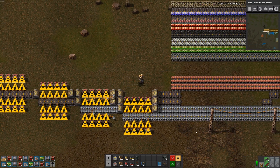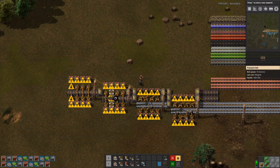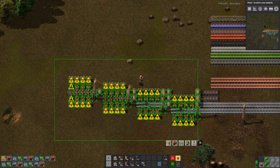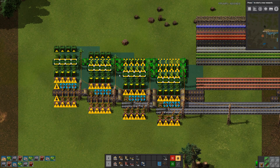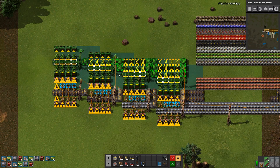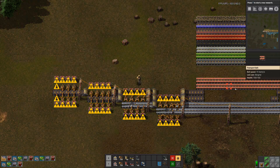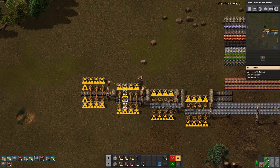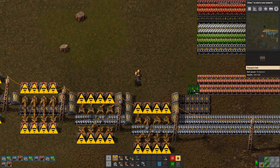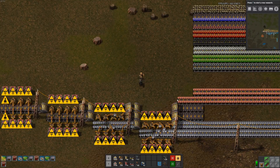Did I miss anything? I guess I should place down some power poles again. We can just copy paste this whole thing. We need another space between these, it seems. So should we actually get another line out here? That is a good question. Let's just do it. I was thinking that we could just put a space in between these, but let's try this instead.